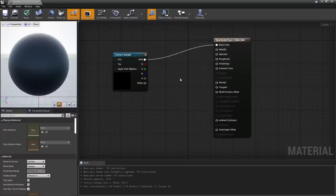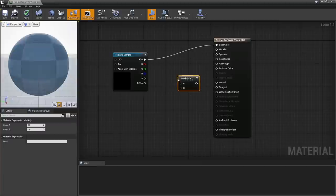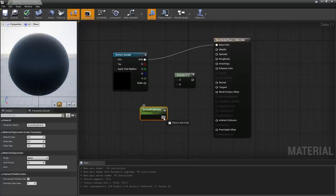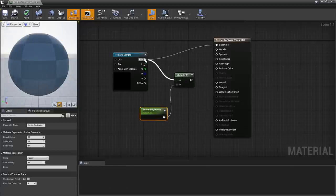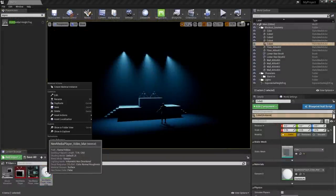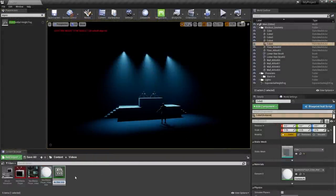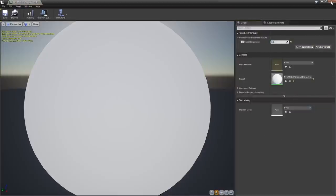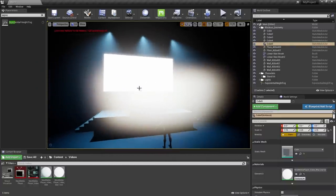Otherwise, create a multiply node by holding M and left clicking, and a scalar parameter with S + left click. Name it Screen Brightness, pipe it into Multiply B, the texture into Multiply A, and the multiply into Emissive Color. Save and close. Create a material instance by right clicking the master material and clicking Create Material Instance. Double click the instance and notice the Screen Brightness parameter. But how do we get this video screen to play in our viewport? Right now it's not playing, and even hitting the play button and hopping into the level gives us nothing.